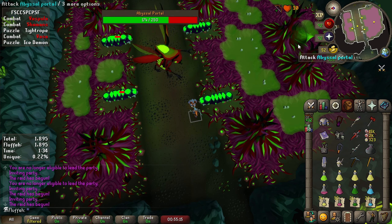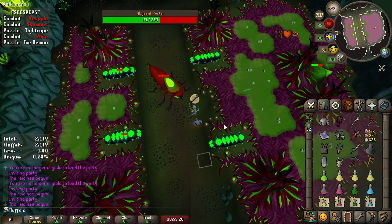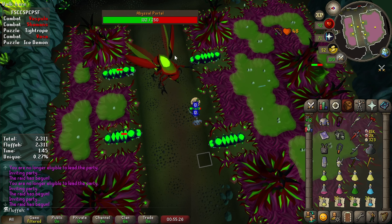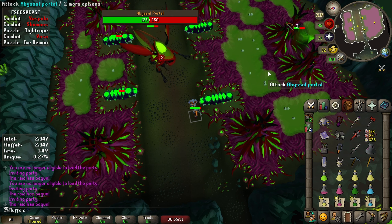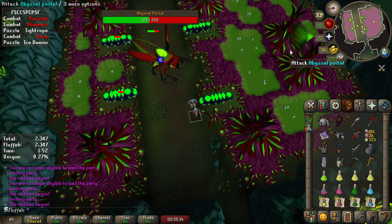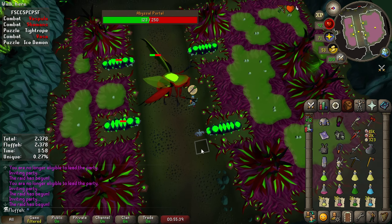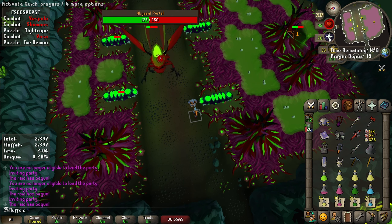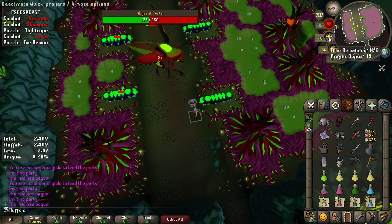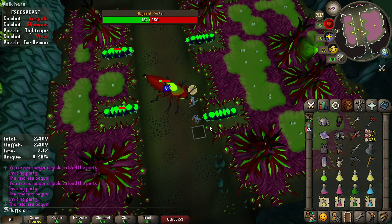Then you just run back to your tile and start attacking her for 5 more attacks. Now once she's under — I think it's about 20% HP — from your 5 attacks, you're going to be able to actually attack the portal for 4 attacks. So this is your opportunity to get as much damage in on the portal as possible, then run back to the tile immediately and start attacking her for 5 more attacks. I would say it's necessary to pray to get her close to 20% so that you know you'll be able to get your 4 hits on the portal after that 5th attack.